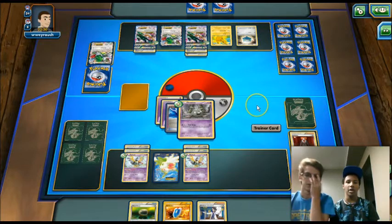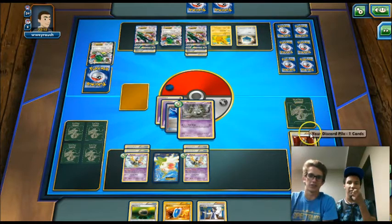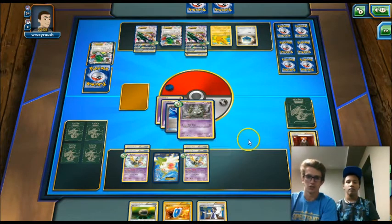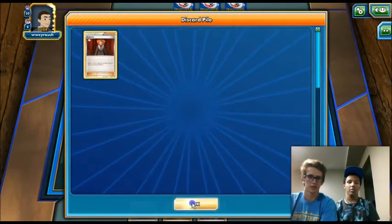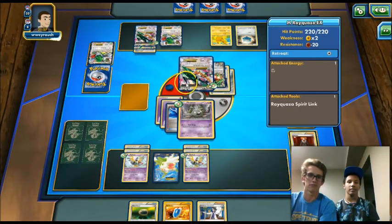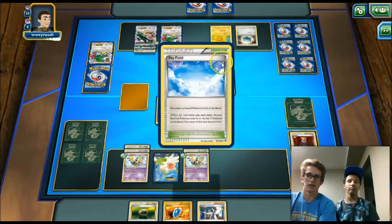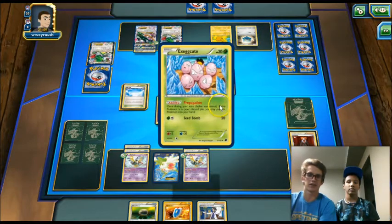He's probably going to knock out our Trubbish this turn — that's the basic assumption with this deck. We'll just need to get another Trubbish and an Energy down next turn. We've only played a Lysandre. He plays Skyfield, but we play four Dimension Valley so we'll be able to counter that pretty easily. He gets an Exeggcute. He plays a Dowsing Machine, getting rid of a Bronzong and an Exeggcute.